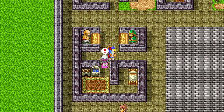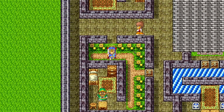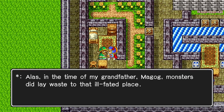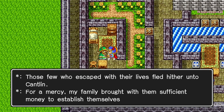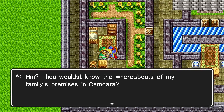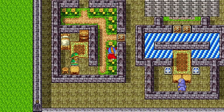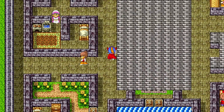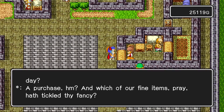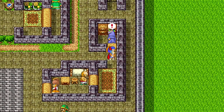What have you got? Open that door. Ooh, magic key — save that. What have you got? Same thing as the other item shop. Oh, that's like a crappy bazaar.